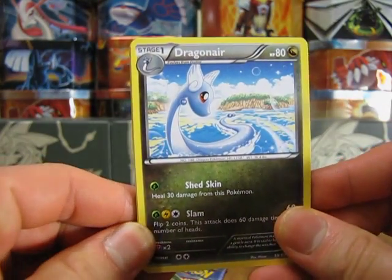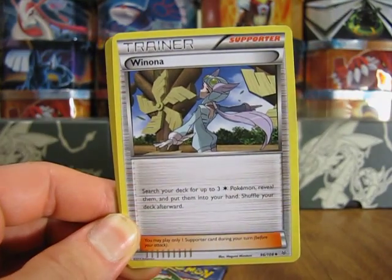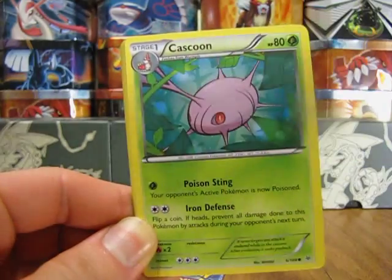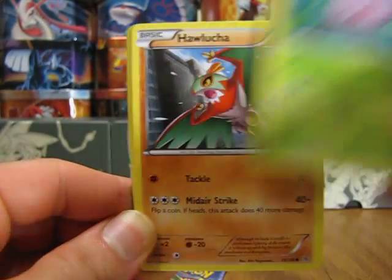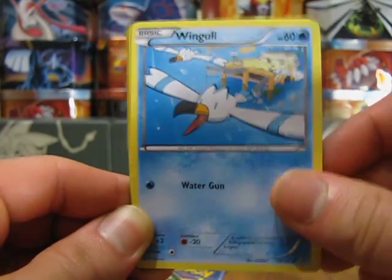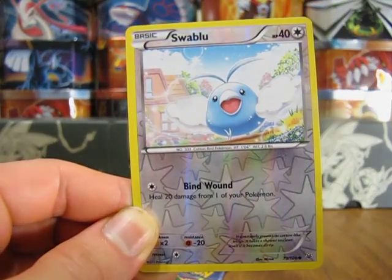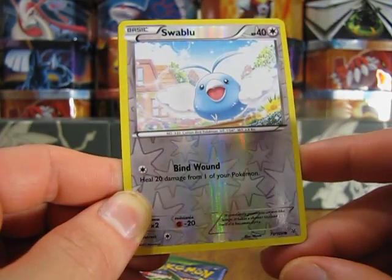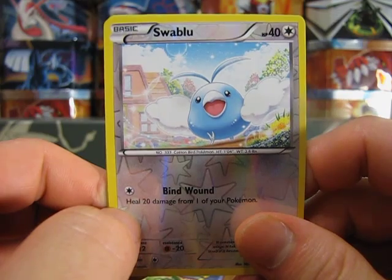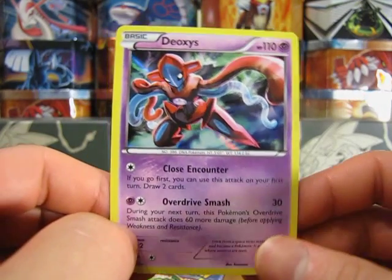You start off with a Dragonair, Exeggutor, Trainer Winona, Dratini, Kaskoom, Haluca, Wingle, Inke, and a Swablu which is a common Reverse Holo. Then the Rare out of the first pack — you start the video off with a Deoxys Holo card.